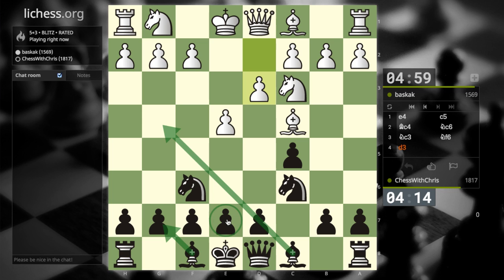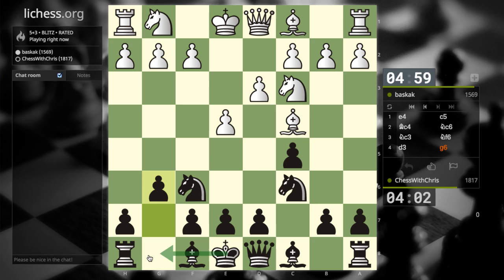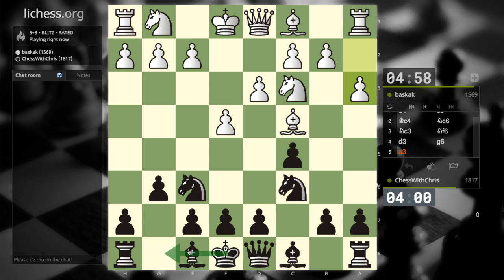I like the idea of moving both of my bishops this way, because if I move this pawn up, this bishop doesn't have much of a future over here. So I'm thinking these two pawn moves now. Let's start with this one. Get castled.